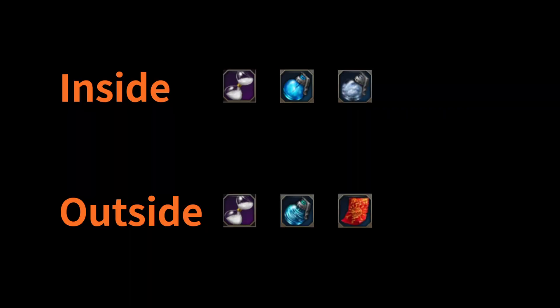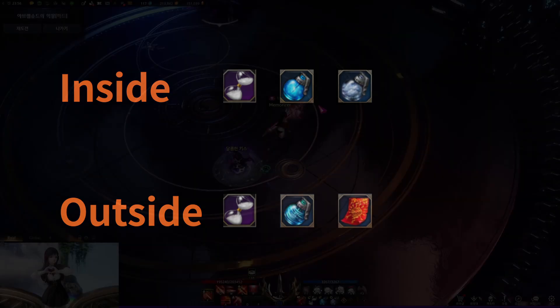Gate 2. Battle items: for the Procal player, bring Time Stop, Frost Grenade, and Sleep Bomb. For the outer side, bring Time Stop, Whirlwind Grenade, and Sacred Charm.